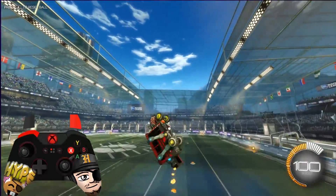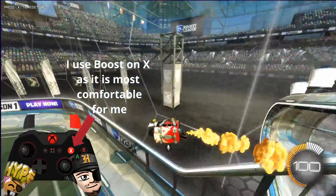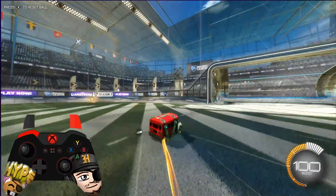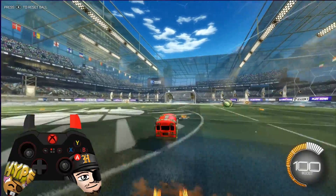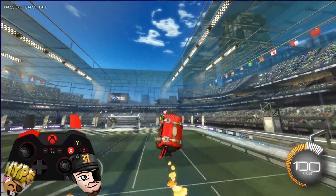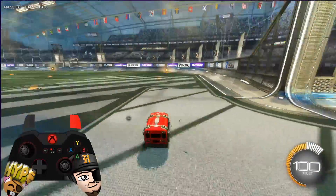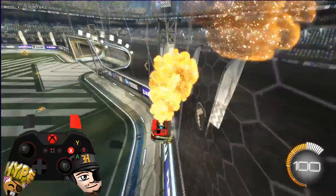Next, we're going to talk about moving your boost button. This is not done quite as often. Moving boost to another button can make it easier on your fingers to jump and boost at the same time. Some players move boost to right bumper. My personal preference is X or square, and this is why: with your thumb over X or square, you can easily cover X or A and X or square without moving your wrist or putting your thumb in an awkward position.